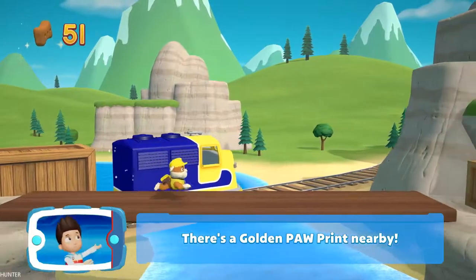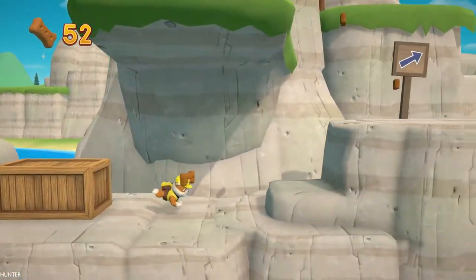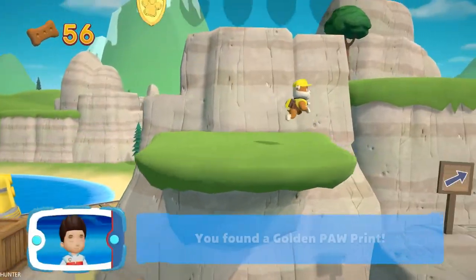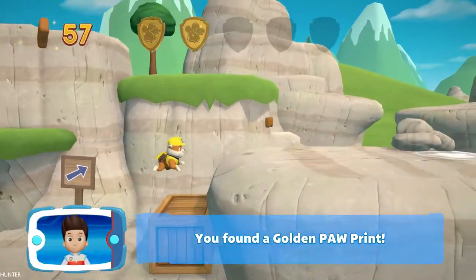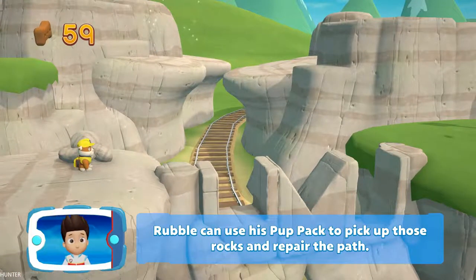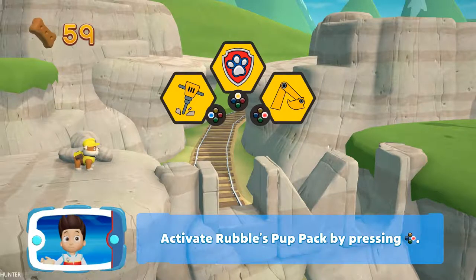There's a golden paw print nearby. Great job — we're almost there! You found a golden paw print. See if you can find them all. Rubble can use his pup pack to pick up those rocks and repair the path. Activate Rubble's pup pack by pressing the B button.